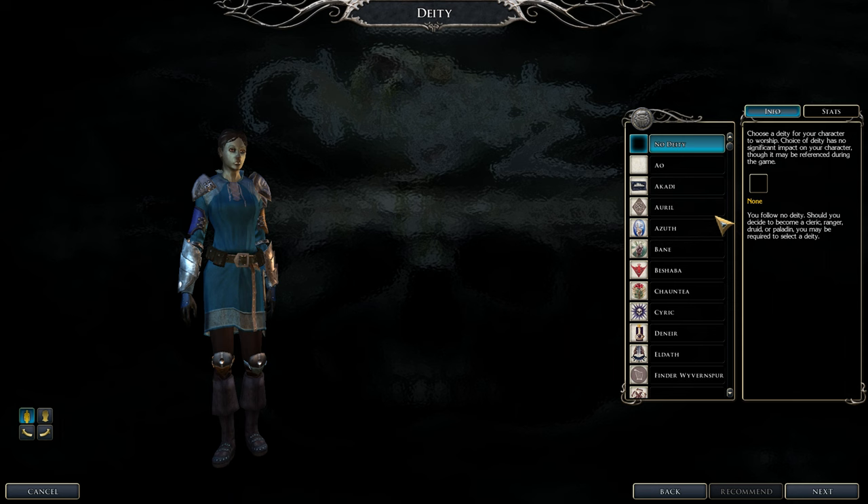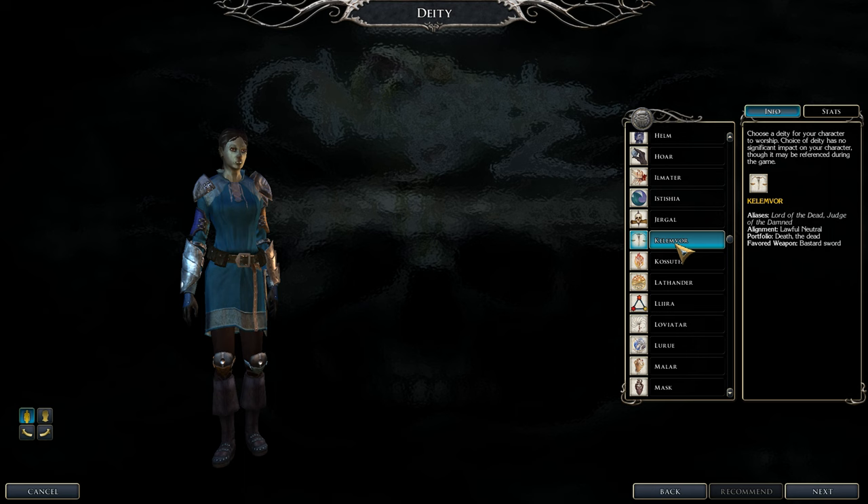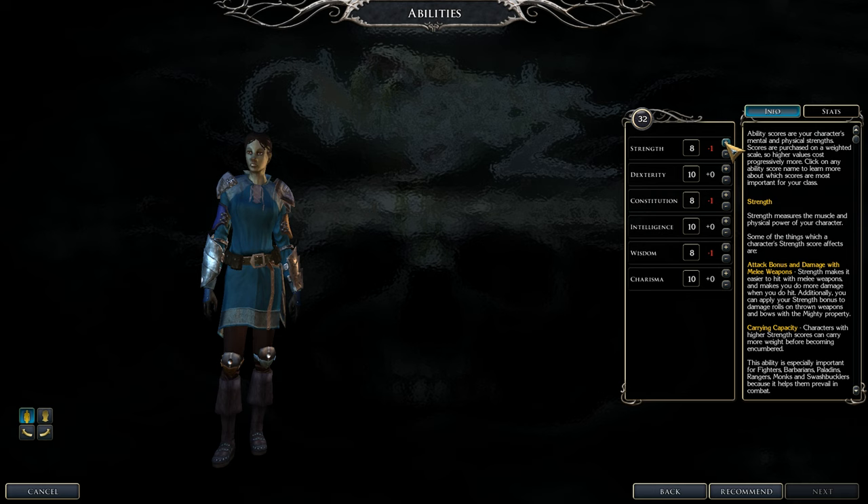For alignment, pick any — just don't risk being smited. Lawful neutral, neutral, or chaotic neutral are all fine. For deity, just pick one you like. Good options include one tied to money; if playing evil, mask is a strong choice or unbelief, or the Queen of the Seas.